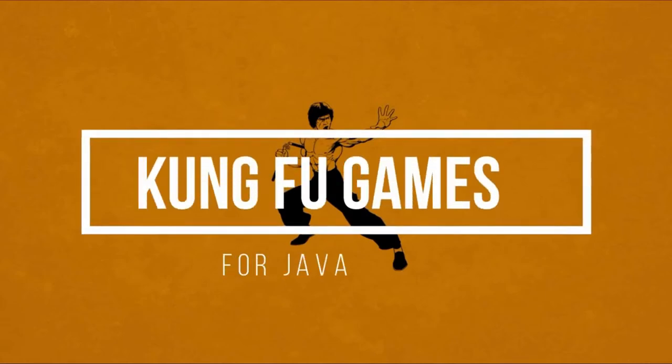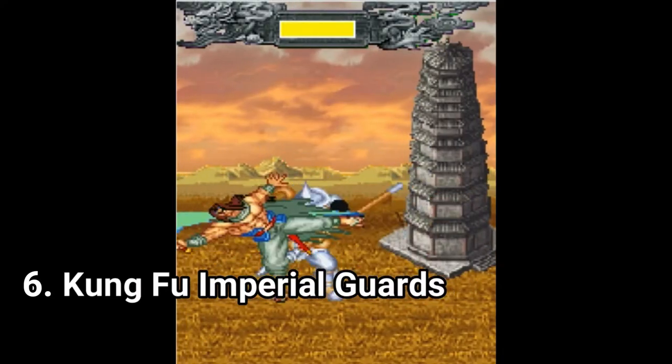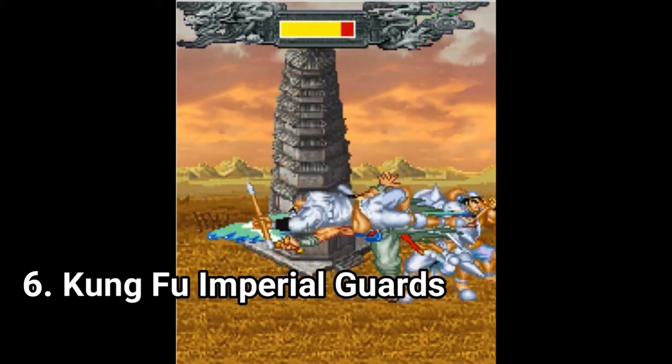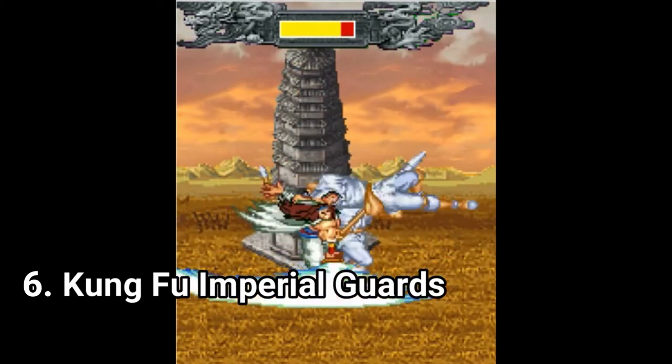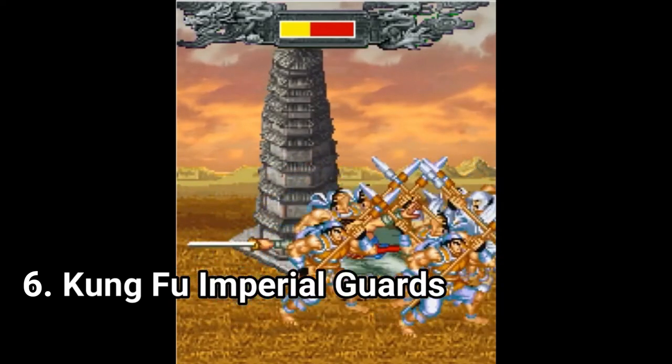Hi everyone, I'm Laurencio and welcome to the second volume of Kung Fu Games I Fun for Java. Kung Fu Imperial Guards is a beat-em-up that makes you feel like in a very basic version of Dynasty Warriors. You play in a Chinese-inspired environment and you have to beat up hordes of enemies in order to progress to the next section.